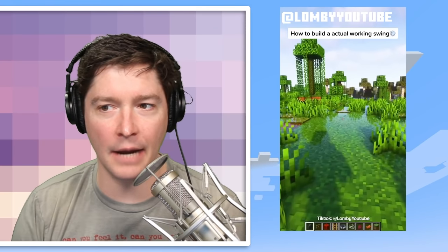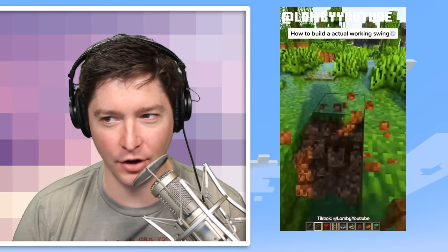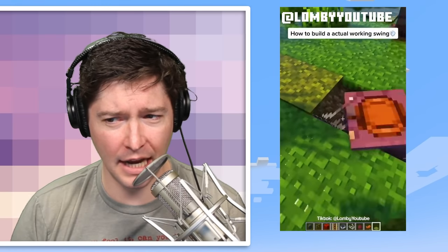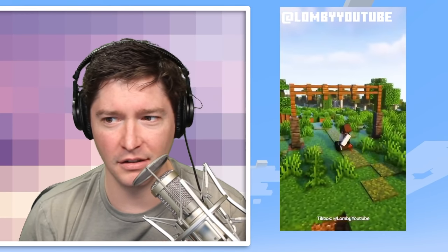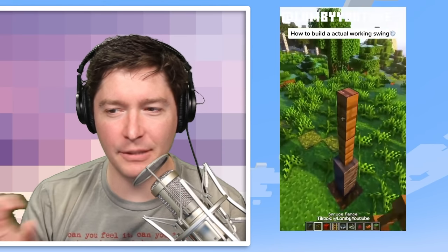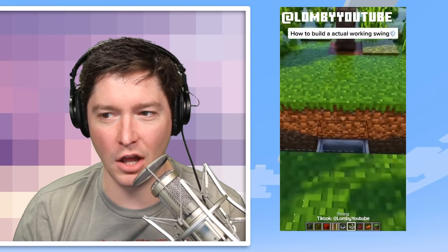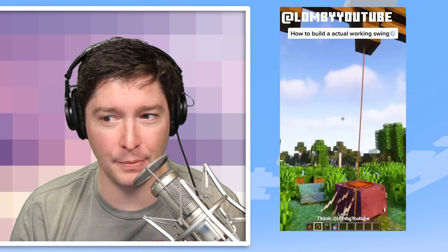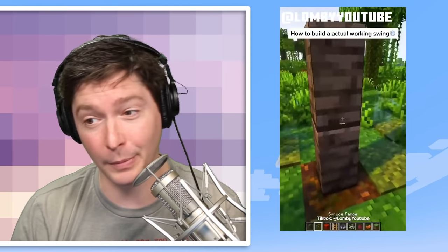Okay, this next TikTok says 'how to build an actual working swing.' We're digging down — oh my gosh, there's a lot of stuff to remember here — string, and then a strider with a thing on it. This looks like java edition. That's pretty cool! With an invisibility potion, now you just have a saddle floating, and the strider rides along in a minecart. It kind of looks like a swing. The lead looks very different in java Minecraft — all of these are java, which I enjoy.